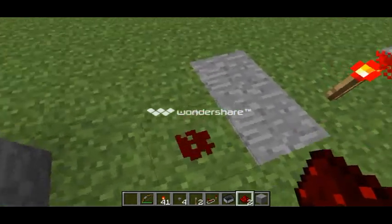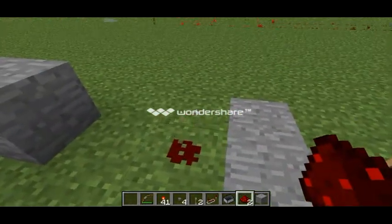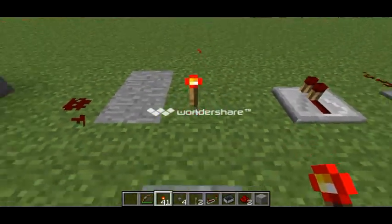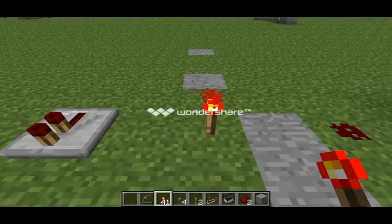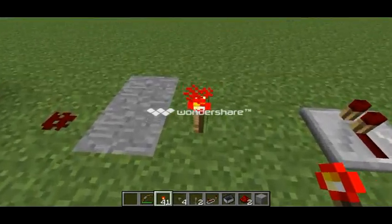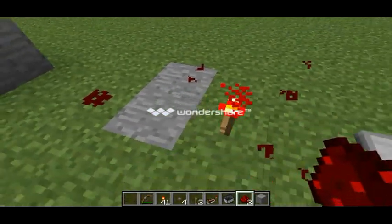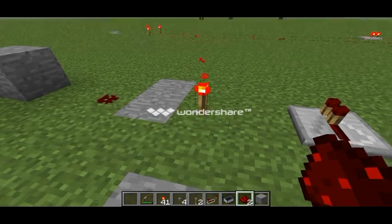Now, redstone itself is like a wire. It can be on or off — like this, on or off. Next is the redstone torch. I will show you crafting after; I just want to get through it first. This can apply power to redstone, as I just showed. It's a pretty easy craft — just like a normal torch, but instead of coal, redstone. It is another cool part of most projects.